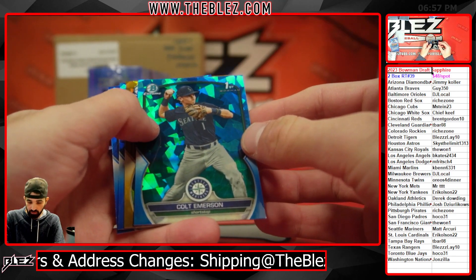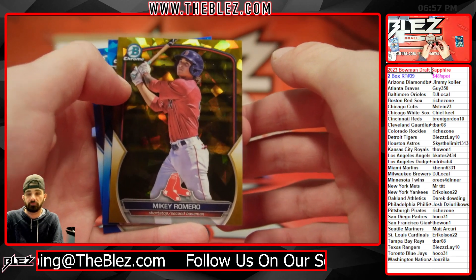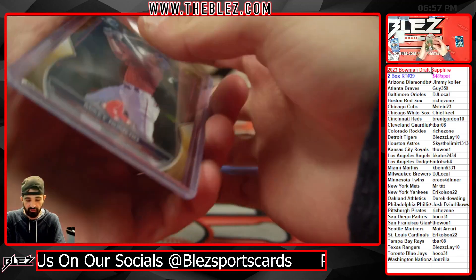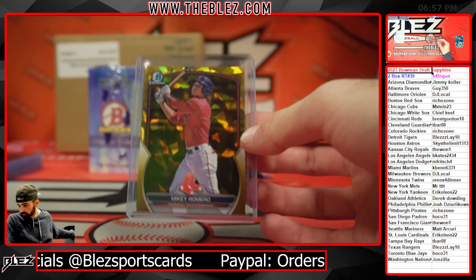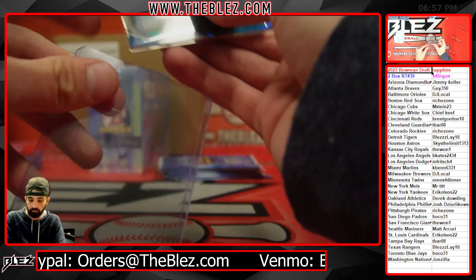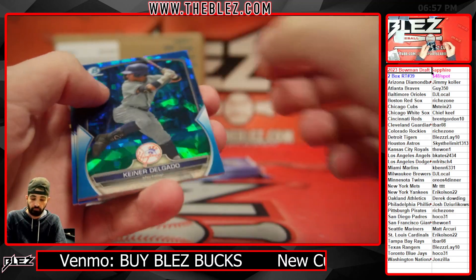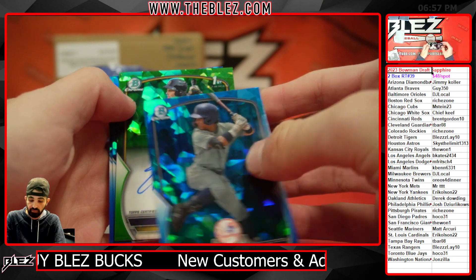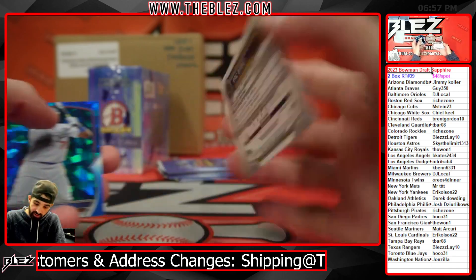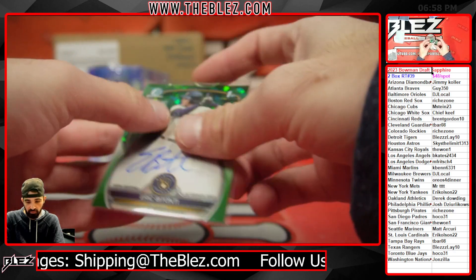Got a gold behind Emerson — it's not a first, it is Mikey Romero for Boston Riches. Apparently Mikey Romero just started signing his Bowman Draft first auto from last. Got a green, that means it's an auto — it's Eric Batanti for the Brewers. DJ Local, it's the green Batanti, numbered 43 of 99. Great hit for Milwaukee.